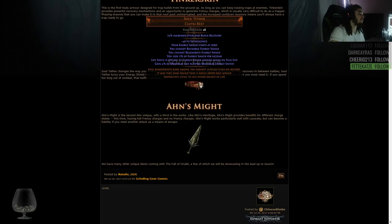Soul Tether — I never really looked too much at this belt, but I believe it was datamined a while ago. 40 intelligence. Your energy shield starts at 0. You cannot recharge energy shield. You cannot regenerate ES. You lose 5% of energy shield per second. Life leeches apply to energy shield instead while on full life. Gain 4% of maximum life as extra maximum energy shield.